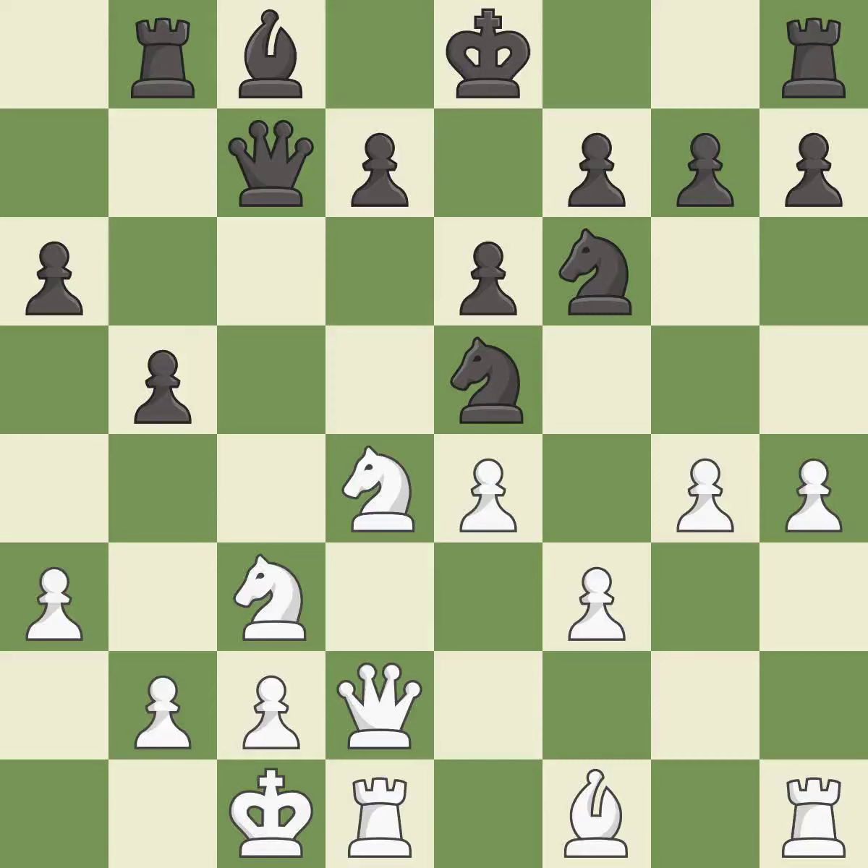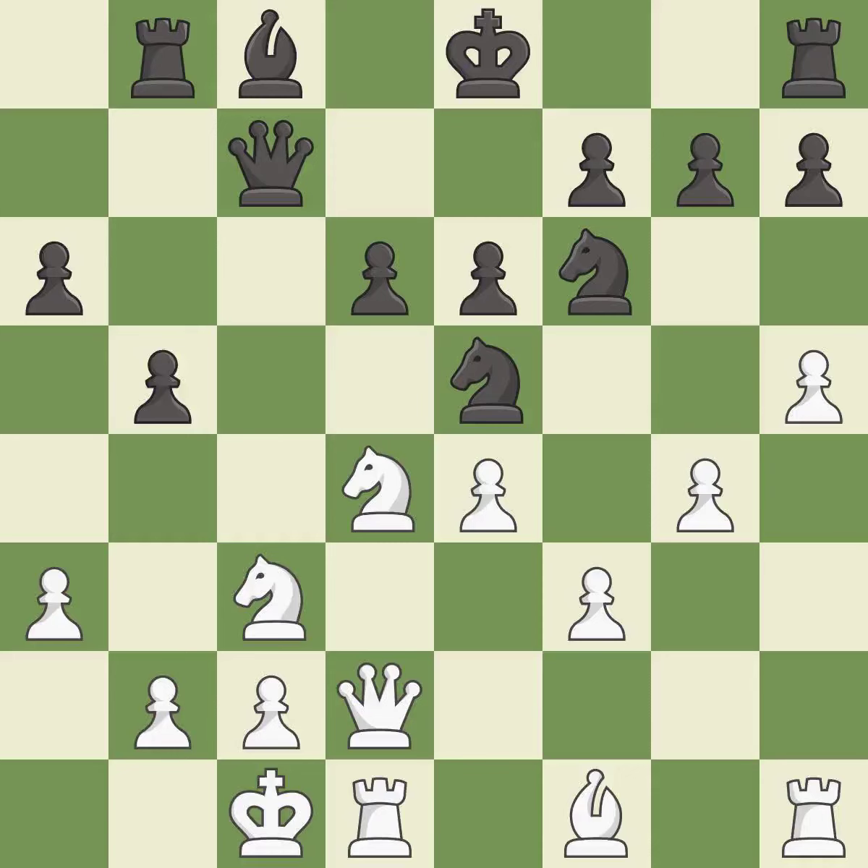This activates a rook by developing it off of its starting square — it is good. This threatens to win a knight — it is best. This misses an opportunity to develop a rook off its starting square; it is a mistake. This threatens to fork pieces — it is a miss. This defends the attacked pawn — it is best. A very strong play — it is excellent.